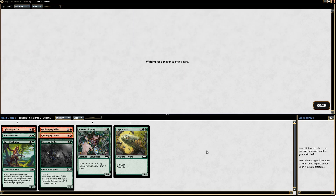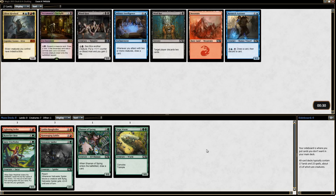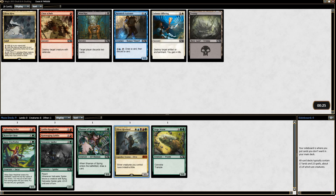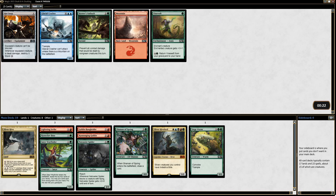Here's the pack that we opened and I'm just going to take the Sliver Hive Lord. We needed to get back at least both of those Belligerent Slivers and it looks like neither is going to come back, so I'll take a sideboard card I guess.